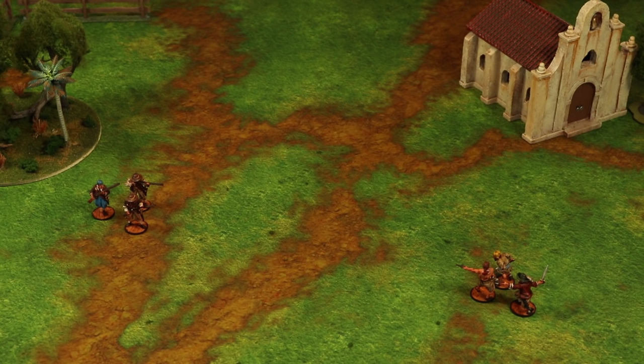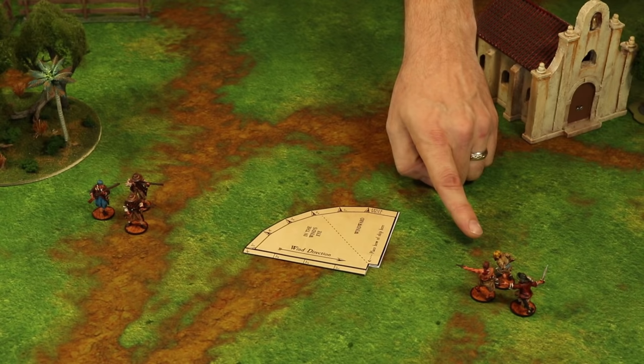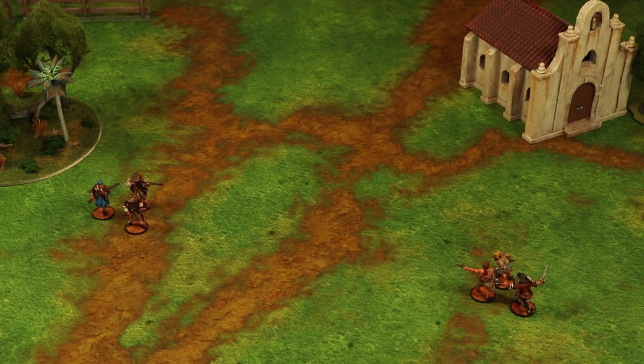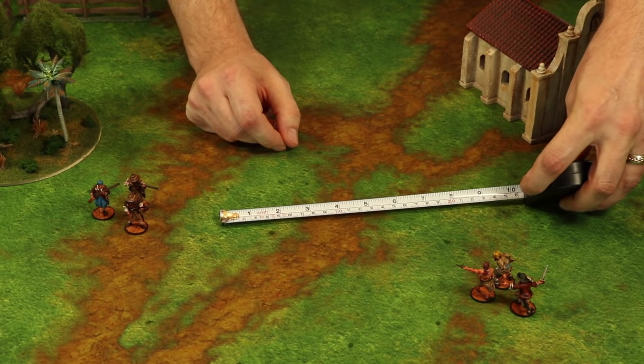Measuring distances in Blood and Plunder is important for unit movement and ranged attacks. The rulebook includes a ship turning gauge with a 4-inch ruler useful for measuring movements, but not sufficient for longer distances like shooting range. Templates can also be found online at firelockgames.com. Distances are measured in inches, and we recommend a tape measure of at least 36 inches. Those using the metric system may benefit from a tape with both values.